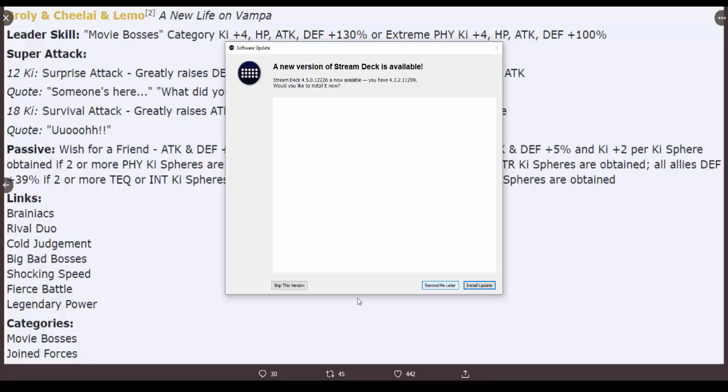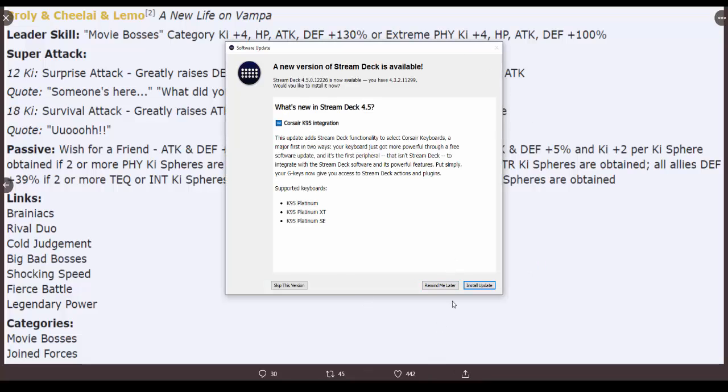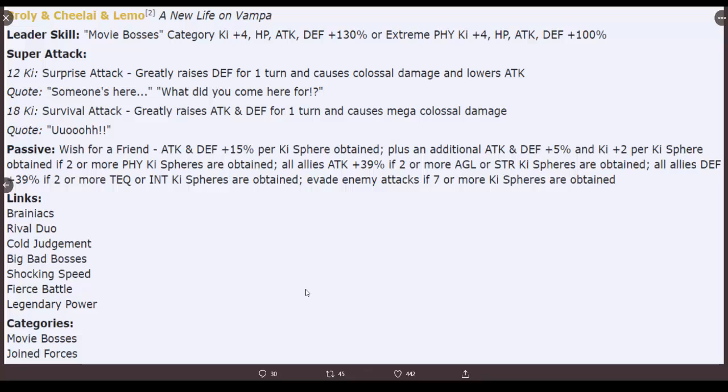This passive is something we have not seen before - very different than standard ones. It's called 'Wish for a Friend.' Attack and Defense plus 15 percent per ki sphere chain - simple enough, we've seen that. Plus an additional Attack and Defense five percent and ki plus two per ki sphere obtained.